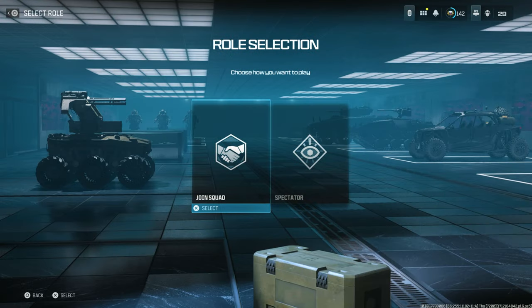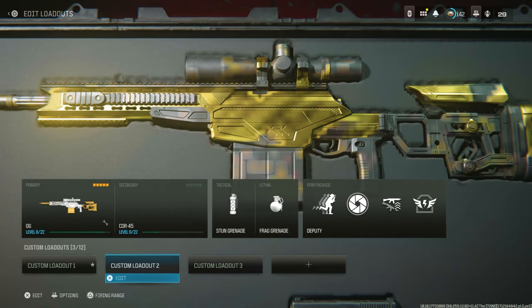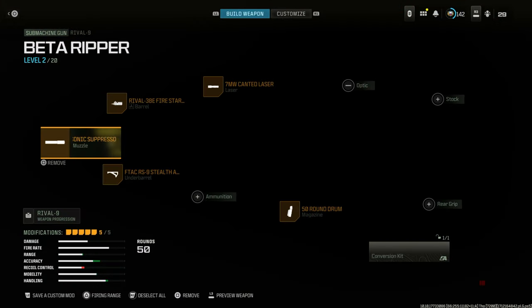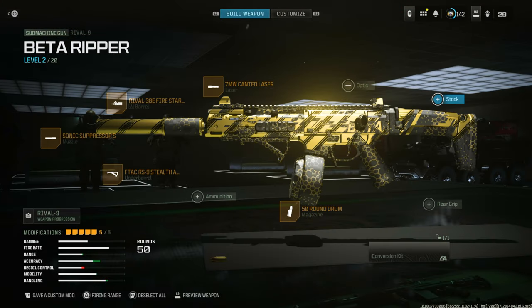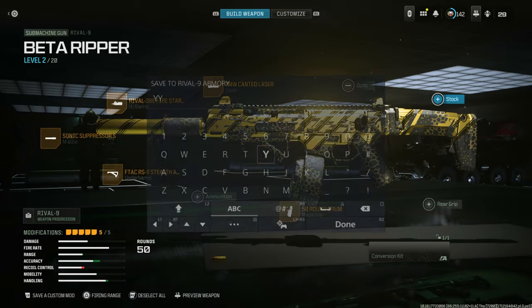Once it's connected to the server, it's very easy from here on out. Join the squad, go to the Weapons section, and go ahead and make the class that you want to make. So for example, with the Beta Ripper right here, I'm going to make the class. In the bottom left corner, you're going to see the option to save a custom mod. Save that as YY, for example.